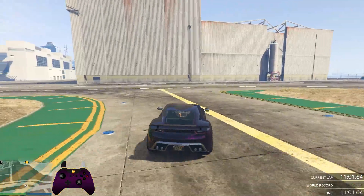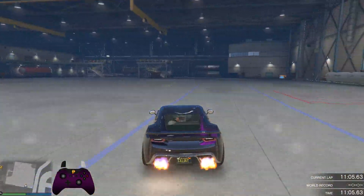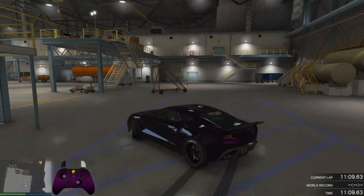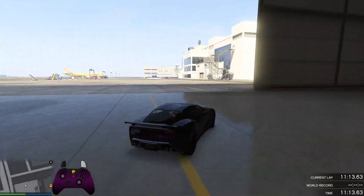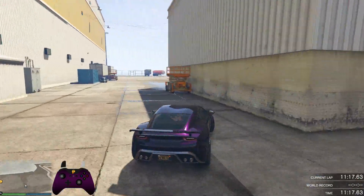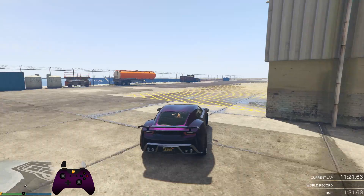Another use of the mid-drive is for the drifting community in GTA V. Most people probably know GTA V isn't a great game for drifting, and my footage here is not meant to look great, but it gives you an idea of how it's done. In GTA V, sliding the car will always lower the engine speed way more than it would in real life, so the mid-drive can be used as sort of a crutch to get the car back up to speed and continue drifting.